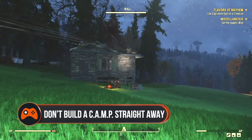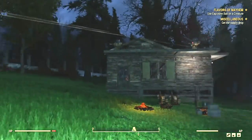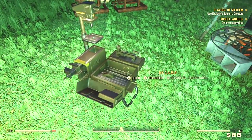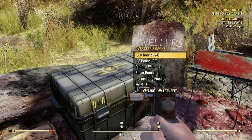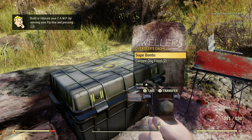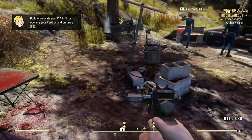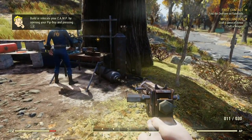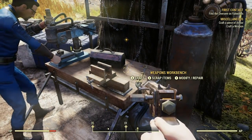You don't have to build a camp straight away. One of the first things you pick up before you leave Vault 76 is your camp, but you really shouldn't try to build the home base of your dreams straight away as it costs a metric ton of resources. Instead, in the early stages of the main quest you'll come across the Overseer's Camp, which has a weapons and armour workbench, stove, and a stash. It's best to rely on that camp for the first handful of hours while you bulk out your resources and prepare for building your own base.